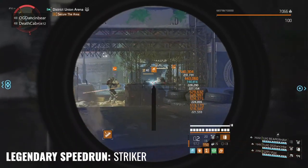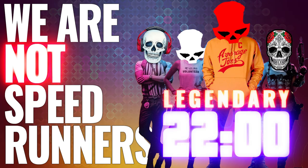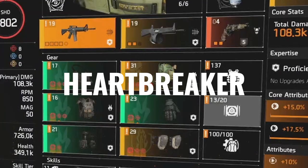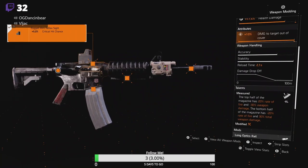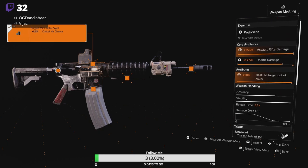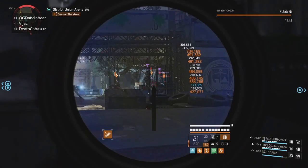Before the devs made changes to this set, the team and I ran all-red Heartbreaker builds to speedrun District Union Arena in 22 minutes. For this test, I ran the same setup against an identical all-red 4-piece Striker. For Legendaries, I prefer the Police M4 for speed and accuracy, so I didn't use the Kingbreaker. Otherwise, anything related to damage is the same for each run.